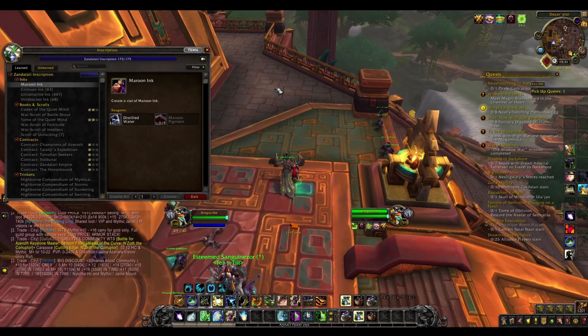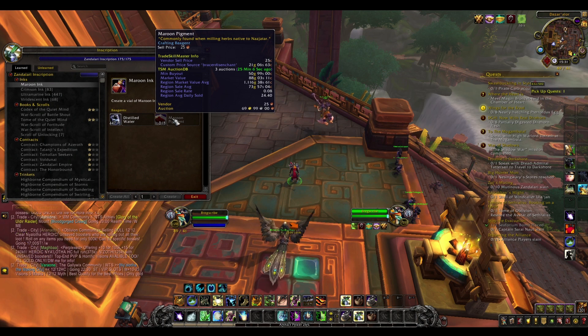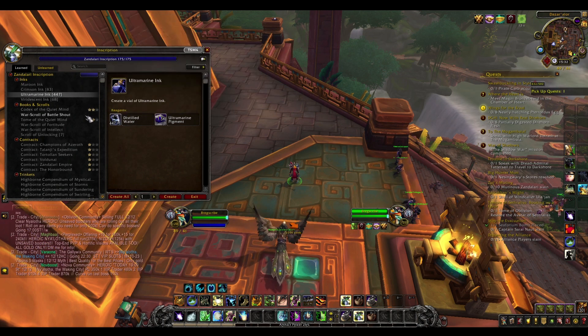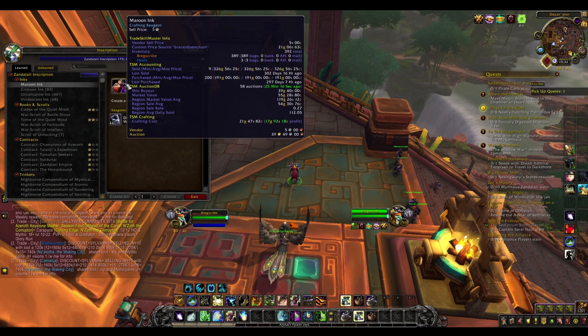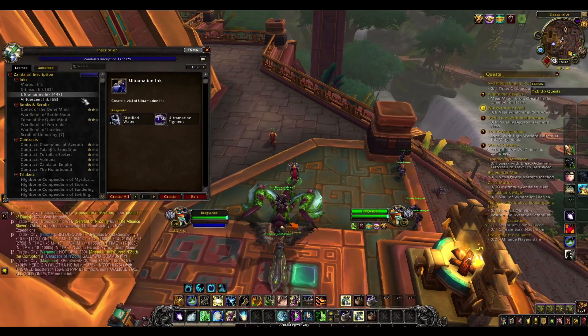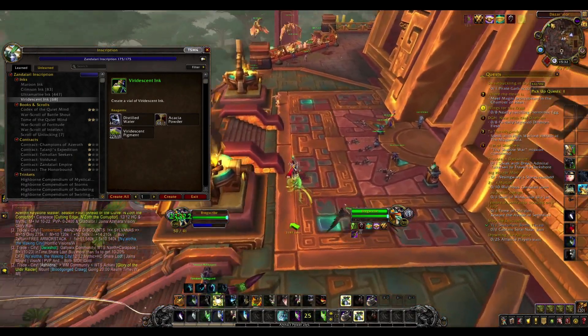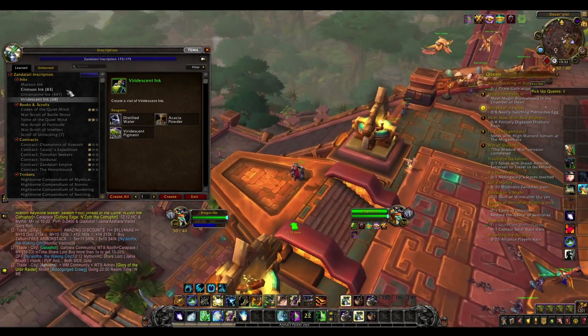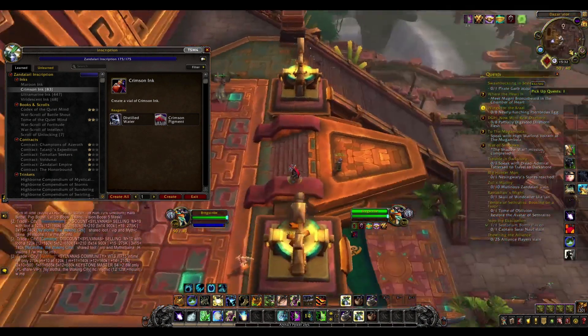Inscription is pretty easy in Battle for Azeroth. It revolves, as always, around mass milling the herbs to make the pigments and then transforming the pigments into the inks. With the inks you can make all the things you want to make — it's very simple. To get the maroon ink you just have to mass mill the Xanthid. To make all of the other inks you just have to mass mill the other BFA herbs, whichever one is cheapest. Very occasionally it's actually going to be cheaper to buy the inks off the auction house rather than mass milling, but that is pretty rare.